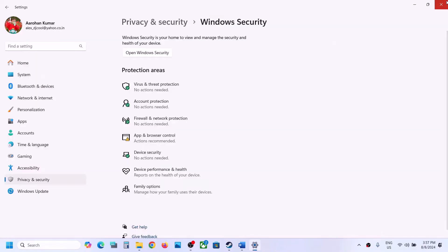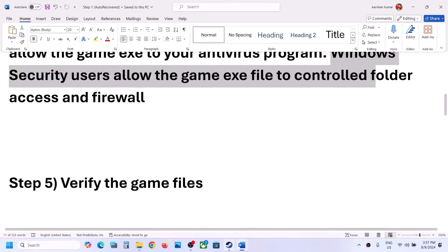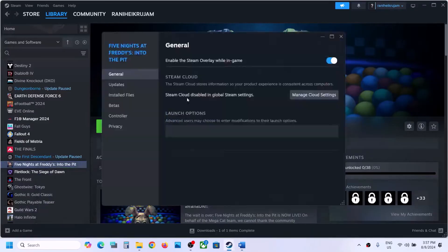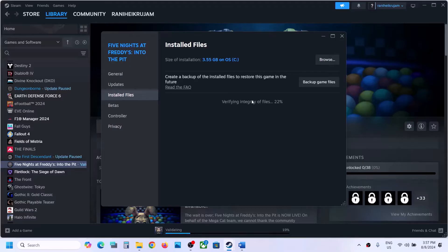The next step is to verify the game files — this is important. Right-click on the game, select Properties, go to the Installed Files tab, and click on 'Verify integrity of game files.' Once the verification is 100% complete, launch the game and check.